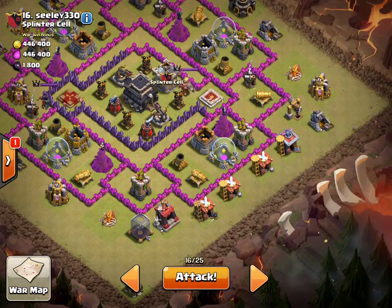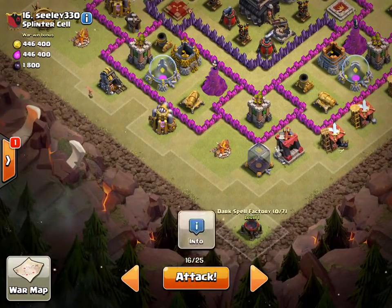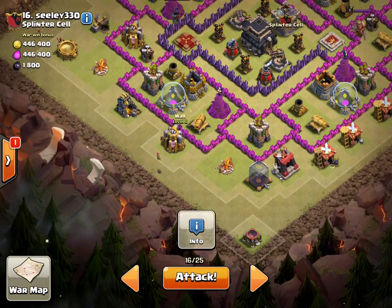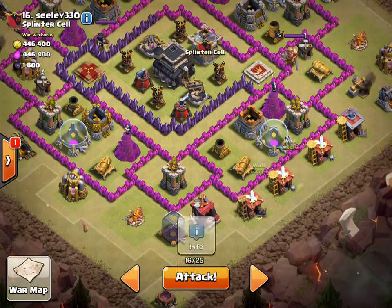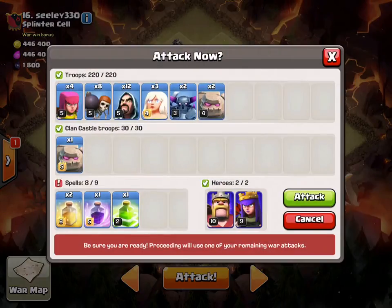I'll be attacking with GoWipe from this side. I'm going to start my queen down at this dark spell factory and try to get her to go clockwise around while the rest of my troops go in from here. Here are my troops: 3 golems, 2 PEKKAs, 12 wizards, 8 wall breakers, and 4 archers, plus a Barbarian King, a queen, and 3 healers for the queen walk. I have 1 jump, 1 rage, and 2 heals.